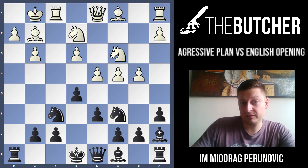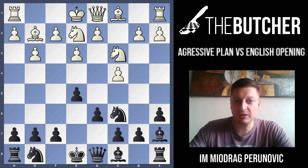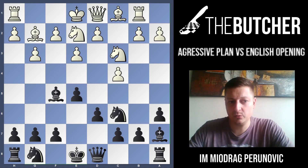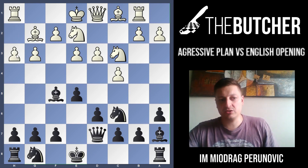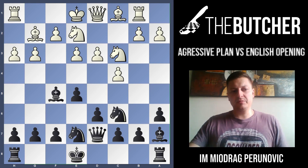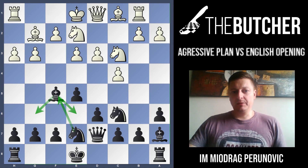Anything else like Rb1 - you just always play Bf5 with a tempo, threatening Qd7 or Bh3. They have to play h3 themselves and you put your knight on e7. I remember Giri or Iranian played like this - you bring your bishop back to g6 or a6 and jump with your knight to f5, or play f5 and f4 doing some sort of attack. Apart from Rb1, they can play d3 in the same fashion.